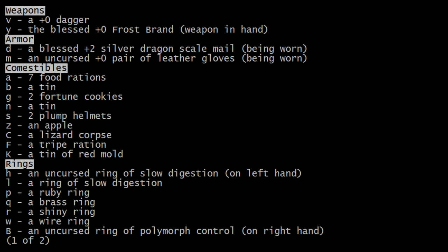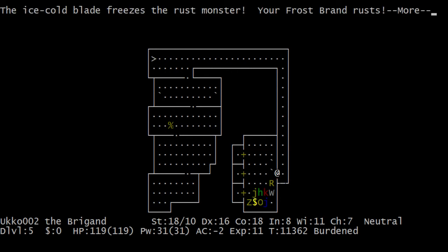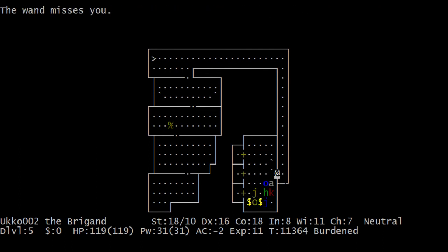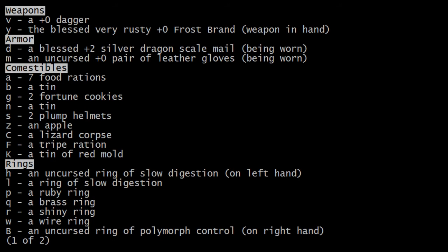Rust monster! Do I even have anything? My armor — I only have the silver dragon scale and the gloves remaining. The nymph stole like three pieces of my armor; only the boots were really valuable though. I thought artifacts are automatically rust proof — maybe they are not. In that case I totally screwed up that wish — I should have wished for a rust proof frost brand.